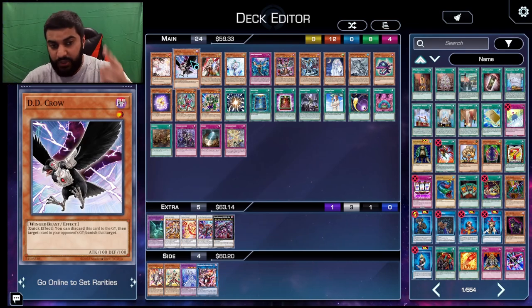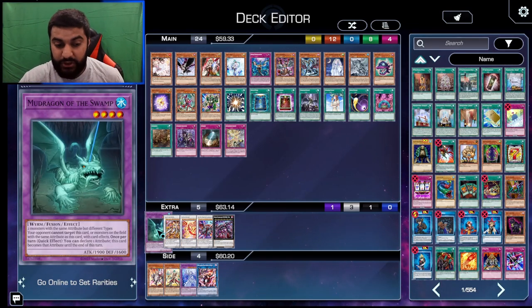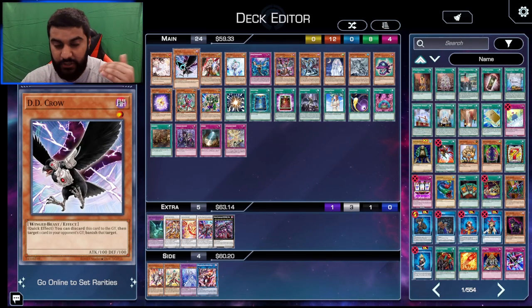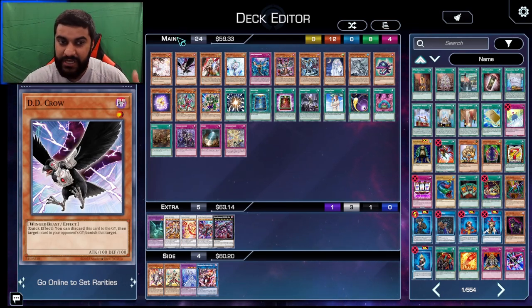So if you're playing D.D. Crow for decks like Unchained, Chimera Element, things of that nature, D.D. Crow absolutely has great implications against them. Make sure you guys understand the ruling, and always confirm with your head judge just to make sure.